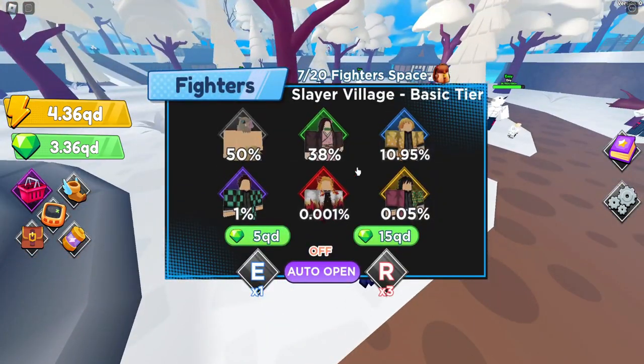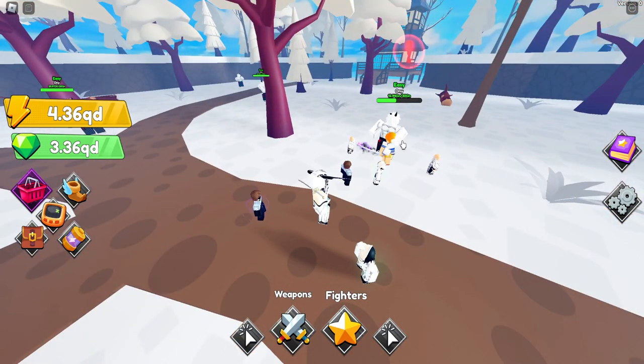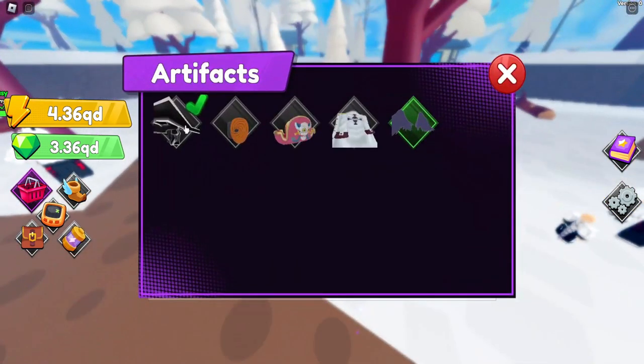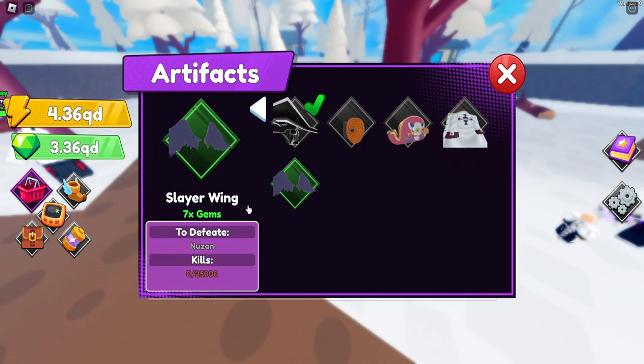Heading over to the egg, we have Inosuke, Nezuko, Zenitsu, Tanjiro — you know, all the cool guys from Demon Slayer — and the top one is going to cost 5 quadrillion. I am a bit short and it kind of took a long time to get these gems, so hopefully the Onis over here are going to be dropping a ton. I also got this artifact giving me a 5x gem boost, but they added a new one this update which gives a 7x gem boost — but we're going to have to kill Muzan 25,000 times.